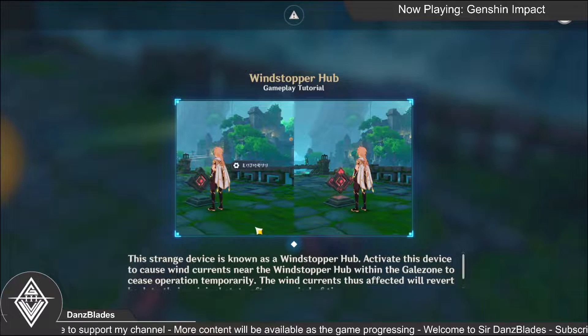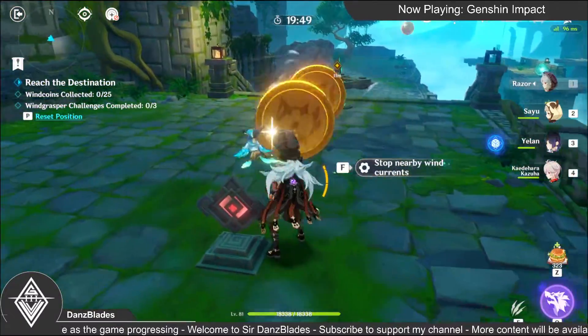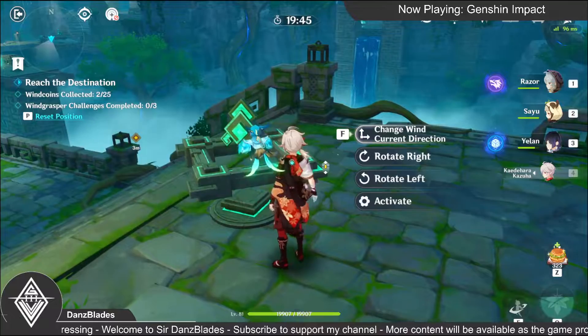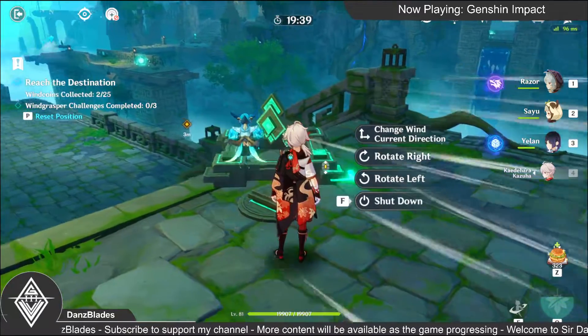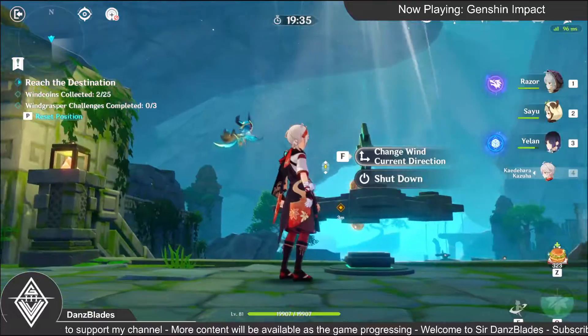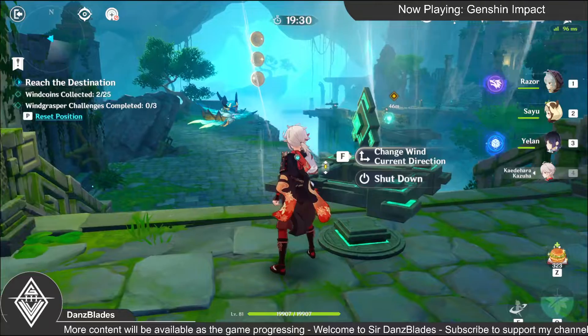Wind Stopper Hub: activating this lift causes wind current near the Wind Stopper in the gale zone to cease operation, and rallies the wind current. The effect of the wind current near the gale zone stopper — what's this? Protect. What about the pivot? Jam in the direction. Oh, that's it, huh.